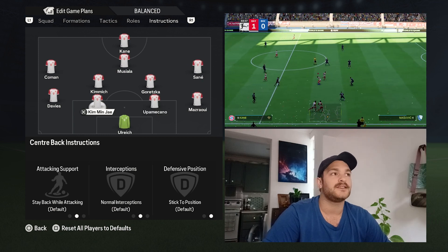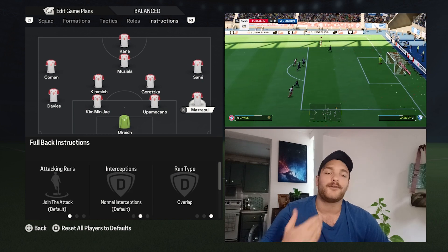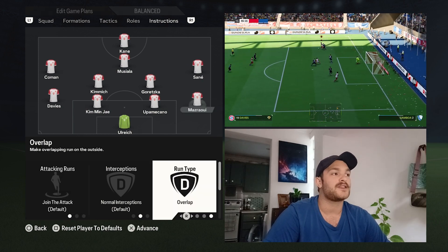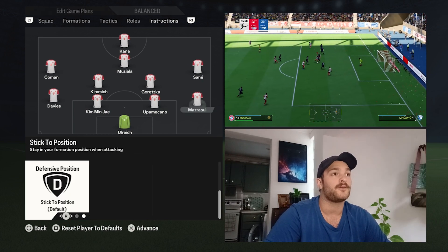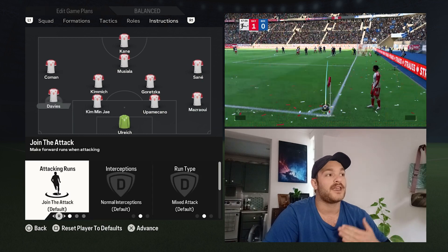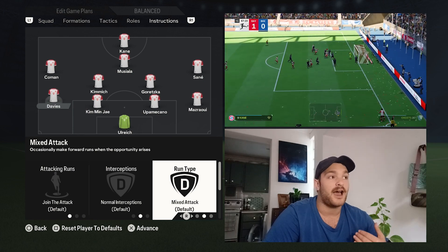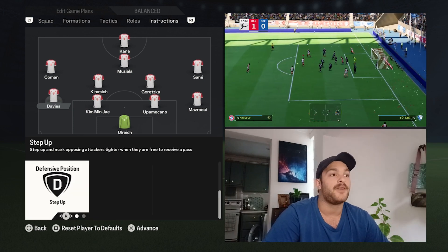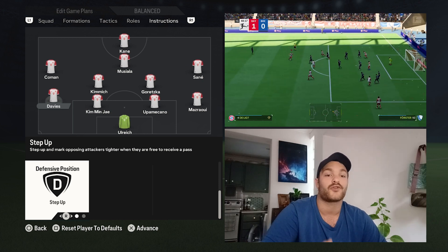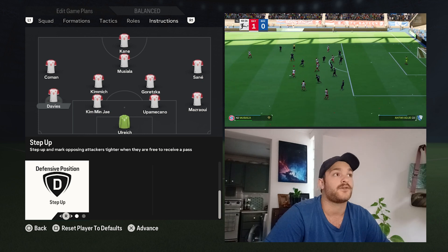As for the two centre-backs, nothing of real note or change — it's the basic set of instructions. Moving out to our fullbacks: Mazraoui is set to join the attack, overlap, and stick to position. Whereas Davies is set to join the attack more often, not always making attacking runs but sometimes inverting a bit more, other times making overlapping runs, and stepping up slightly higher up the field. That gets the best out of Davies on the attacking side of things.